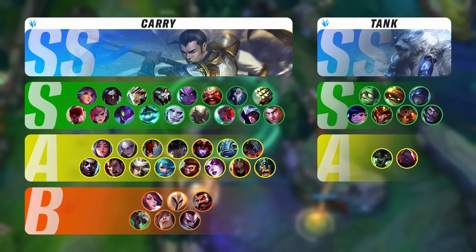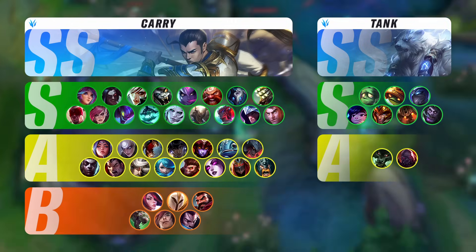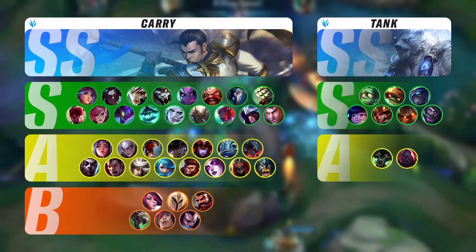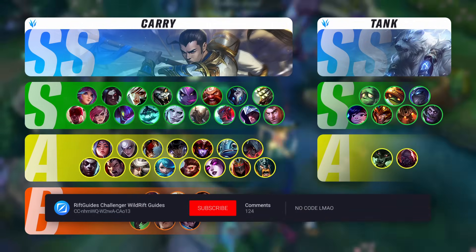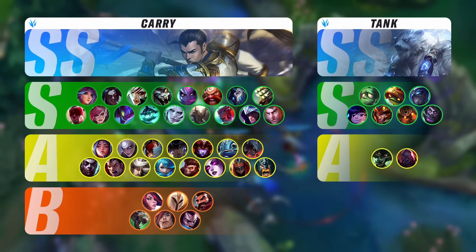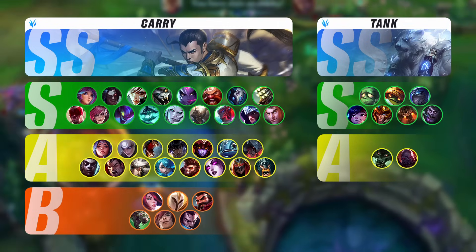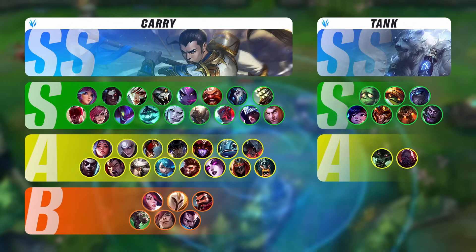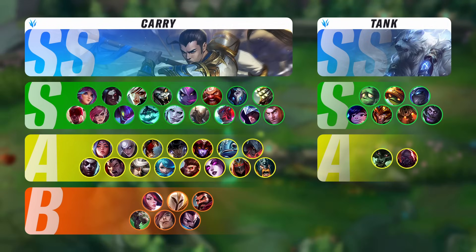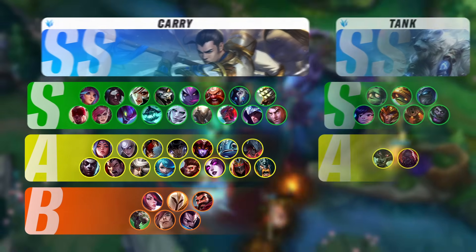For the tank department, Volibear is still the absolute peak giga-carry up there, and if you want to, you can even put Nautilus into the S-carry tier. All the other champions in the S tier are really high-performing tank champions — insanely safe yet powerful. Dr. Mundo, Nunu, Amumu, Rammus, even Shen can be absolutely crazy broken. They become so tanky, they have such high influence, they simply don't die and they're so annoying. So if you don't believe in your own ability to reliably carry, just pick any of these tank champions and you'll be absolutely happy with the performance. They're super easy, so do yourself a favor and give them a shot.